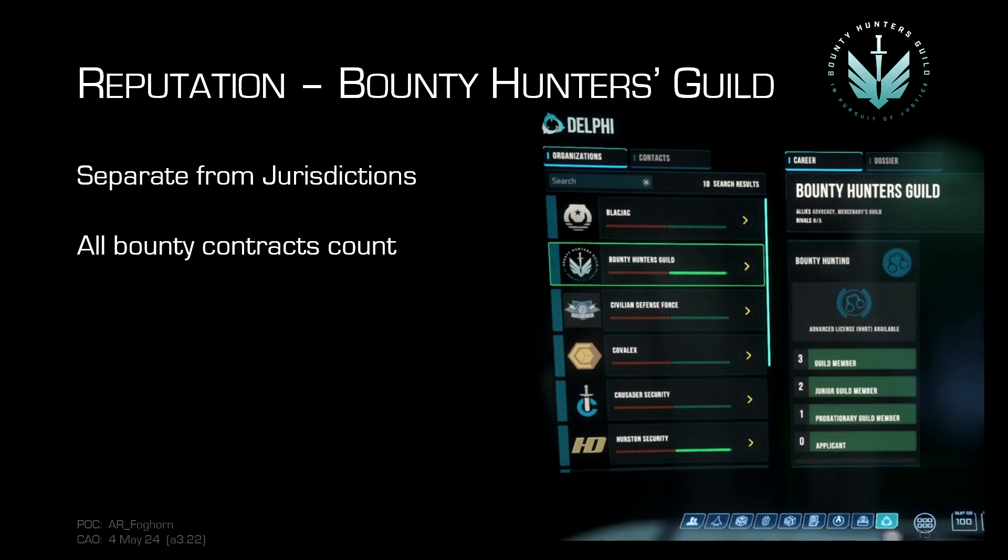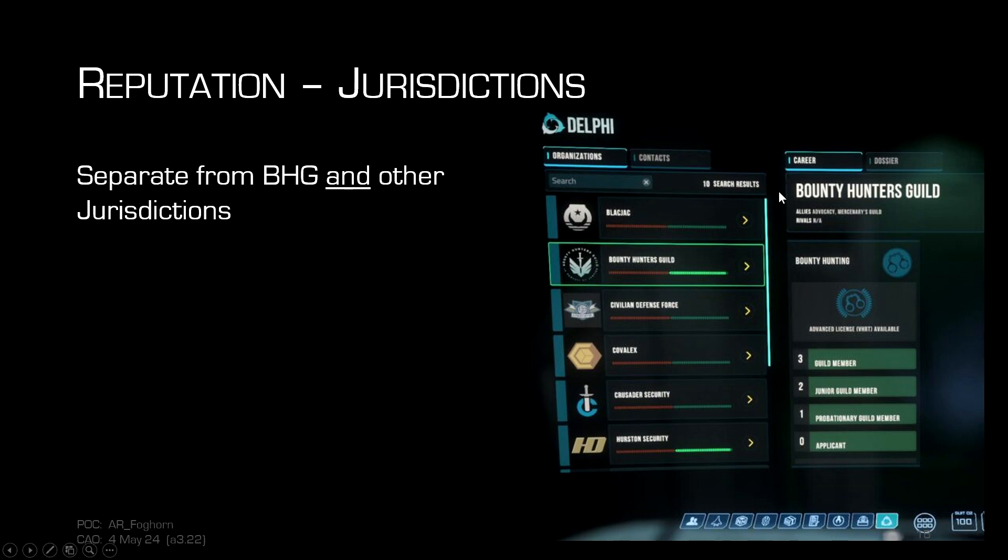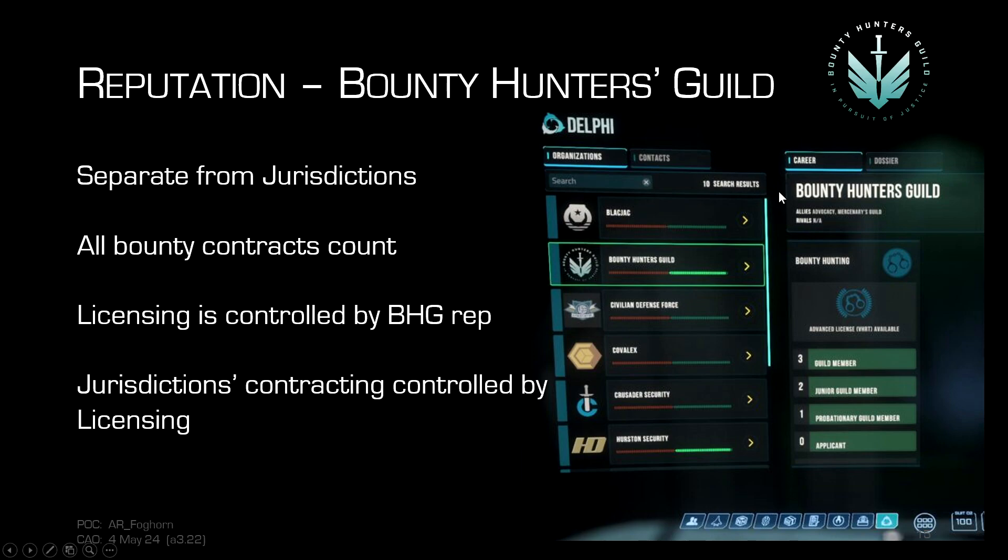When you've done enough bounties at your current licensing level and it's time to move up a reputation tier, that's when they offer you the next, more difficult risk-level license. So once you do enough VLRT missions to go up to the next rep tier, you'll get your LRT license, and so on. Licensing is controlled by your bounty hunters guild rep, and the jurisdictions' contracting is controlled by that licensing.